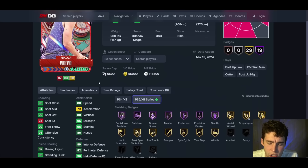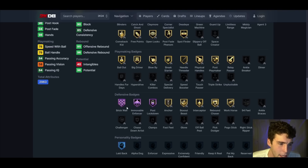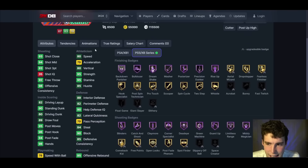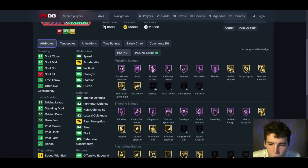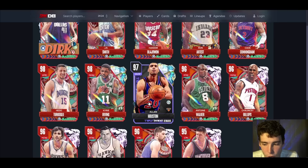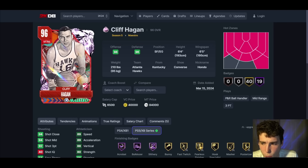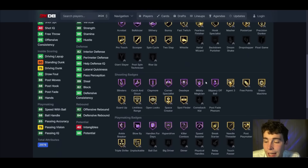Vucevic up next: 93 3-ball, 80 speed, decent enough defensively. He can get basically every badge in the game and comes with Hall of Fame brick wall, immobile enforcer, and post lockdown. I wish he had off-ball anchor — that does matter — but shooting-wise the card is fantastic, comes with Hall of Fame range. Vooch base is solid enough. Is he going to be the best big? No, but on a no-money-spent squad he would absolutely play.